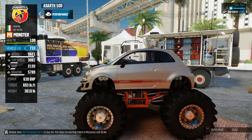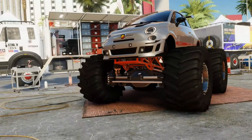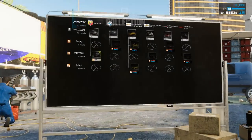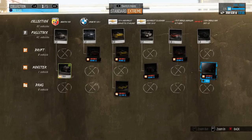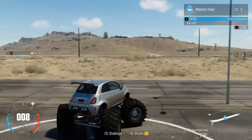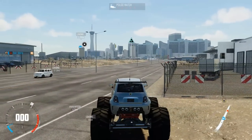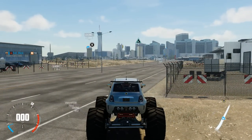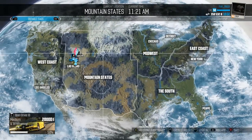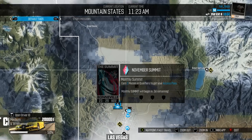There we go — I have a monster Fiat 500, it's fantastic. The performance shop doesn't seem particularly useful right now, and all of the kits are as ludicrously expensive as they were in the beta — that's a slight pain. Our monster Fiat is ready to tackle some events. I quite like the way they've done the Wild Run and the summit system — it's certainly different for a racing game. At the Bonneville salt flats, every month they have what I guess is a week-long event or whatever.